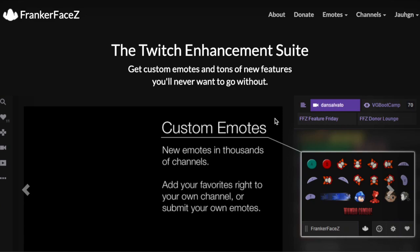Alright, I'm back, this time with the FrankerFaceZ emotes. For these emotes you're going to want to have the FrankerFaceZ extension installed, and then you're going to want to go to FrankerFaceZ.com. Once you're there, you're going to want to get your channel link, then go to Emotes and then Public Library.